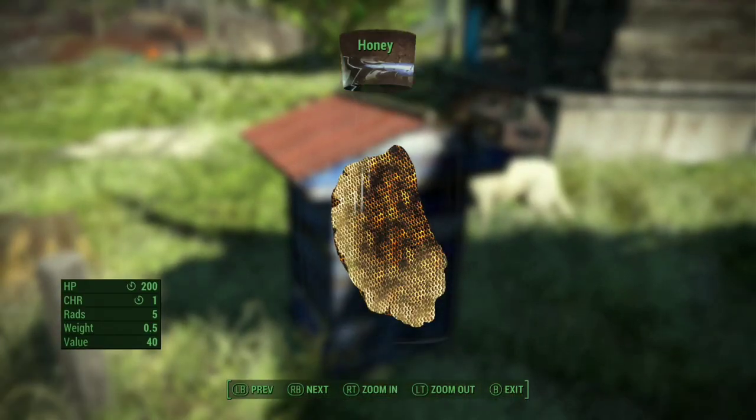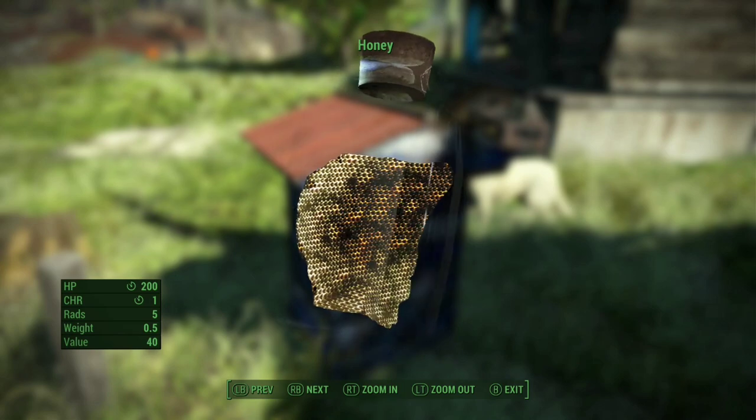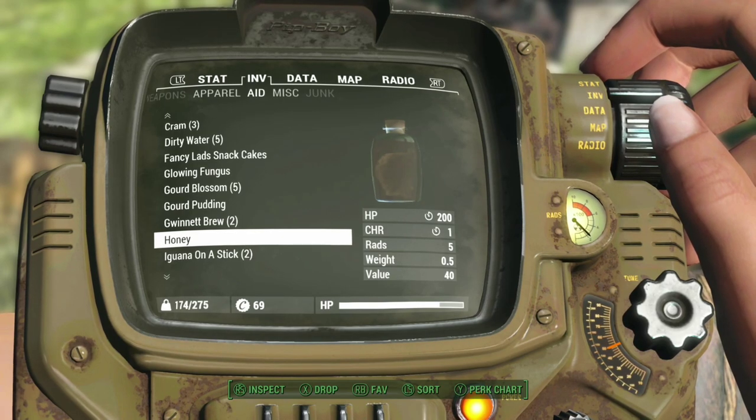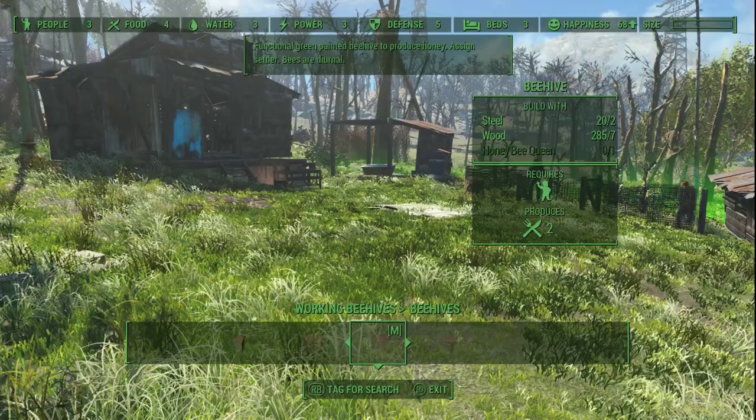The bee swarm and SFX is tied to a lightweight time of day script so the hive is only active during the day — 6am to 7pm — because everyone knows bees are diurnal, even if they don't know what diurnal means.